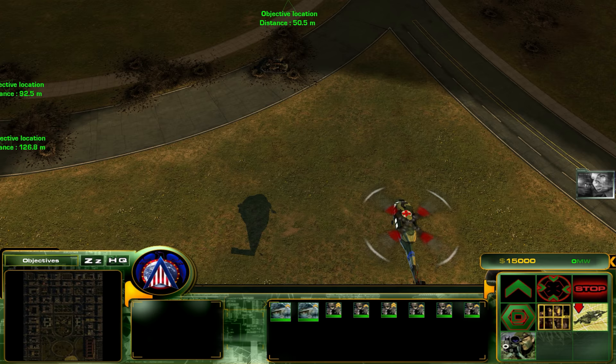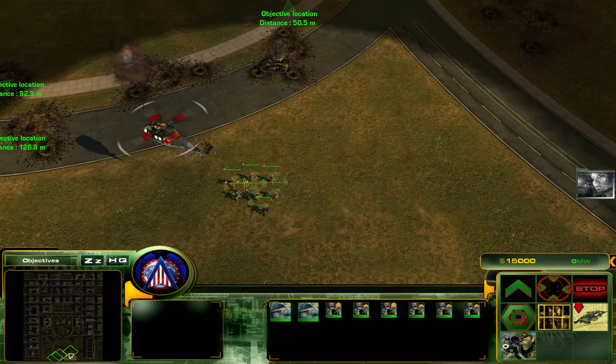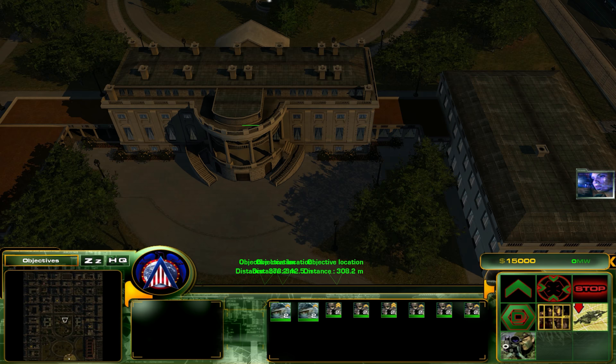Copy Recon. Tank platoon, proceed across the ellipse. First, we need to establish a strong base. I've got a feeling these guys aren't gonna want us to stay here. Welcome back to Act of War: Direct Action. Welcome to the White House, which is here and we're not allowed to destroy it.